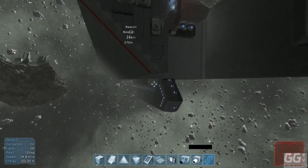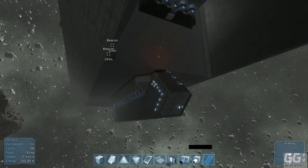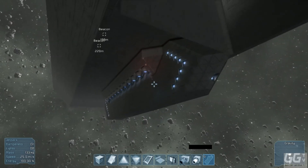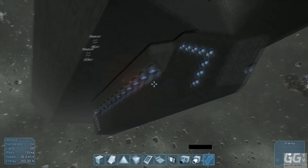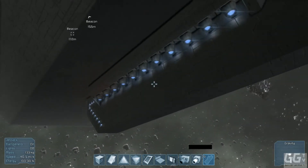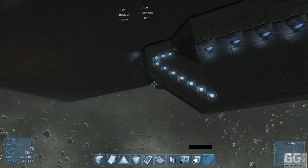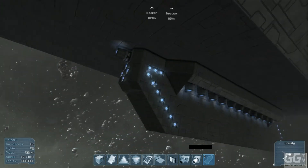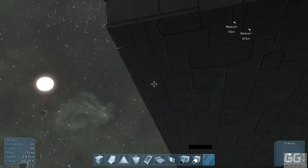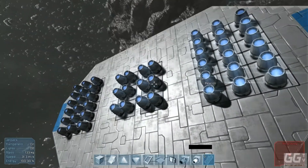Down here I have more engines, and also this section contains a few gravity generators which I've put in for my mining system - that's basically what this is for. I added engines after the first few. There's plenty of power to go forward; as always I have a bucket-ton of engines on the back.